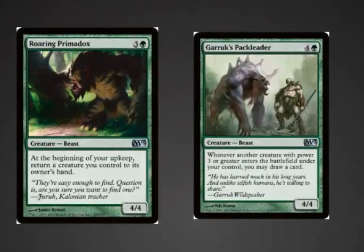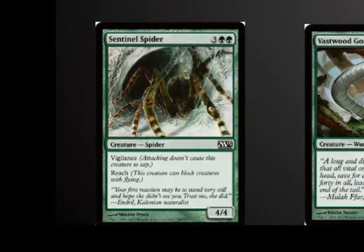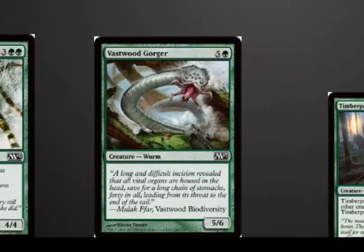Garruk's Pack Leader also works extremely well with the Primadox and any of the larger creatures. The Timber Wolves only start out as 2-2s, and a 2-2 for 2 is decent in the draft, but grabbing a second one moves them up to 3-3s — you get them together and have a lot of damage. I really would have liked a third one, but 2 is still strong. The Sentinel Spider is just incredible: vigilance, reach, 4-4 in the 5 spot — definitely one of the better commons. And the Vastwood Gorger has a nice size body; 5-6 works really well with some of the enchantments I got in the draft.